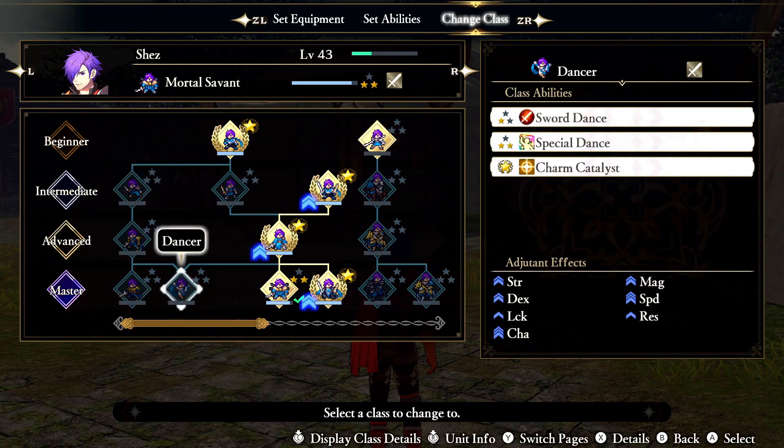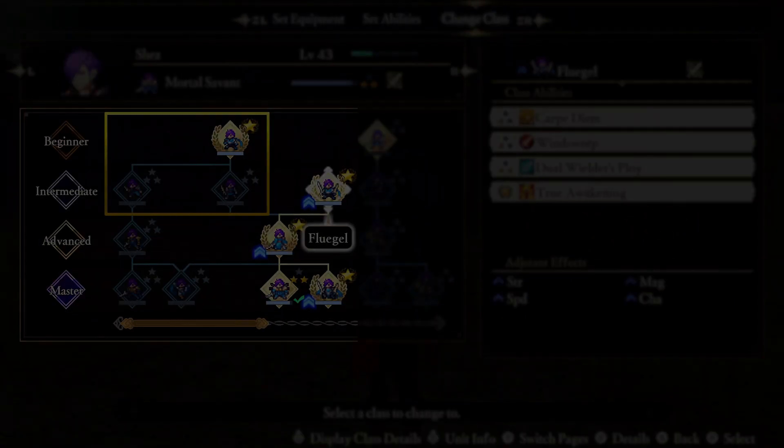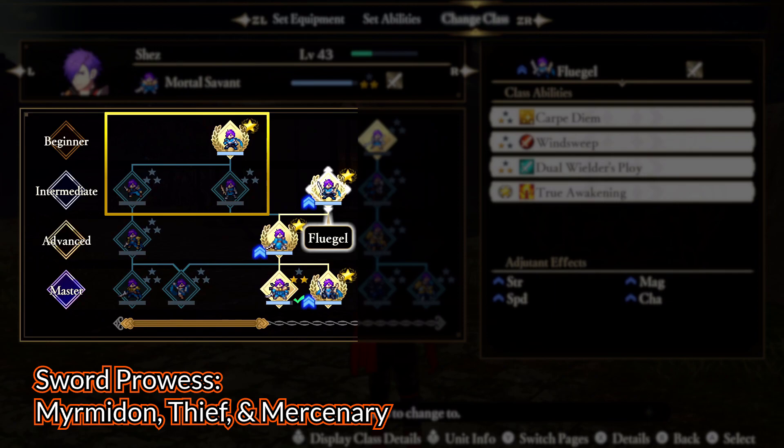For example, as Shez, if you went from Flugel to Swordmaster to Asura, you won't get any Sword Prowess. You need to master the Myrmidon class to get the first Sword Prowess anyway. To get the second and third levels, you need to master the Mercenary and Thief classes — though you just need two stars, not full mastery.